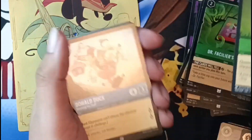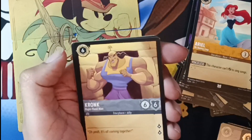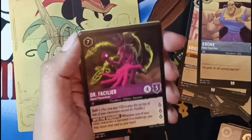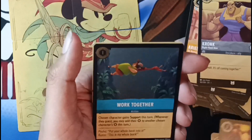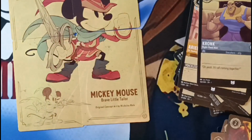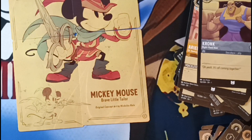Thank you all for watching this second part — hope you watched the first part. Donald again, the god. Thank you for watching, don't forget to subscribe. Crunk — rare, very nice. Foil Work Together — that's cool. I like those Kuzco cards. We're almost done with the whole box, this is Part 2 with four packs left.